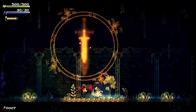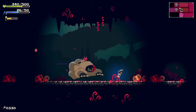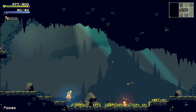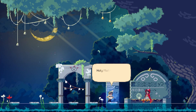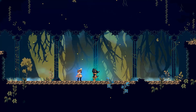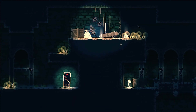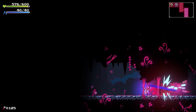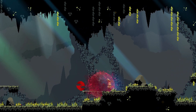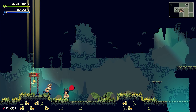Next is Momodora: Moonlit Farewell, the latest installment in the Momodora series. Join Momo, high priestess of the village of Koho, as she embarks on a divine mission to save her people from imminent destruction at the hands of demon hordes summoned by the malevolent bell ringer. If you've never heard of Momodora, this is actually the fifth installment — the first came out in 2010, followed by Momodora 2 in 2011, then the trilogy in 2014, and Momodora: Reverie Under the Moonlight two years after that.